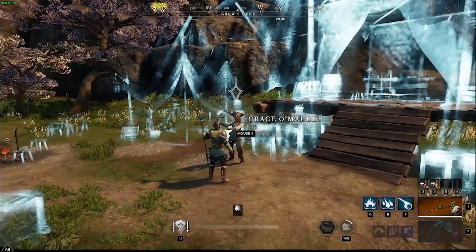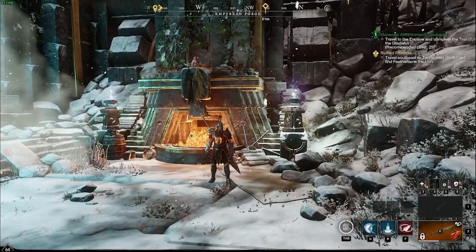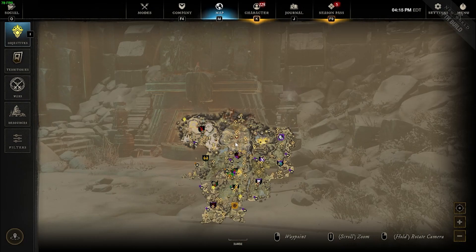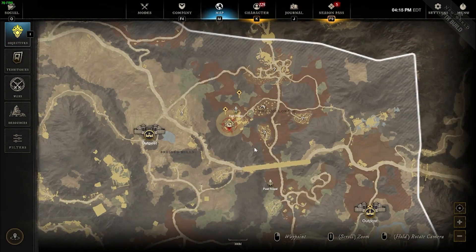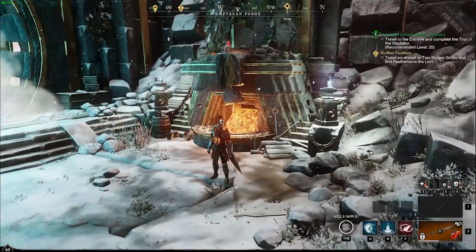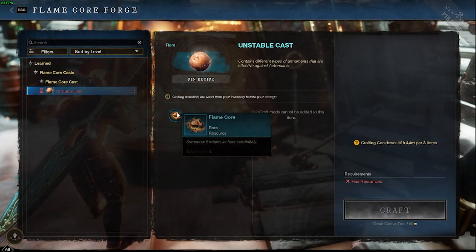Another option for acquiring Human Ward or Bane items is using the Flame Core Forge. This station is located at the entrance of the Empyrean Forge, and from here you can craft unstable casts. These casts will contain some Umbral Shards and either a weapon or armor piece with Human Ward or Bane. However, the stats will be totally random and in my opinion it isn't really worth the gamble.